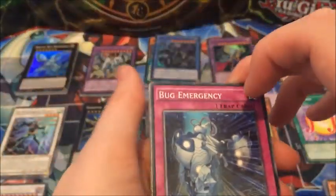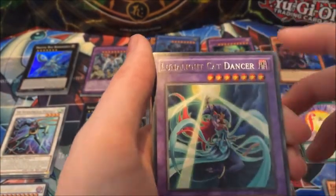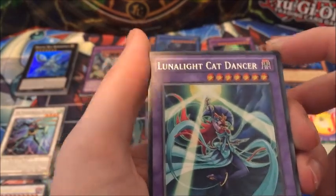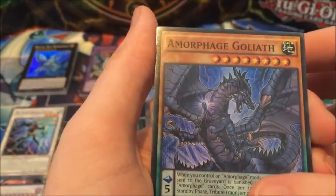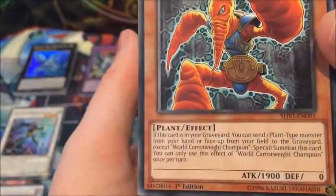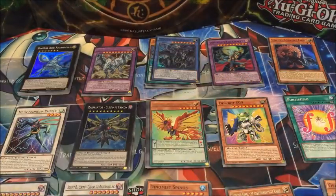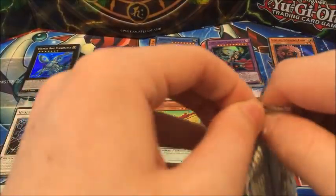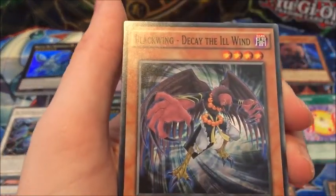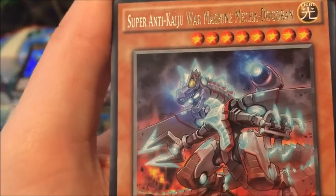Second half! Bug Emergency, Fortissimo, Lunalight White Rabbit, Lunalight Cat Dancer — not the one you need for Leo Dancer. Amorphage Goliath is a super. World Carrot Weight Champion — that is such a ridiculous card. Despot Number Nine and Digital Bug Centibit, and Fire King Island. Lunalight Black Sheep, Fortissimo, Decay the Ill Wind, Bug Emergency — that makes a playset of those. Super Anti-Kaiju War Machine Mecha Doggeron.